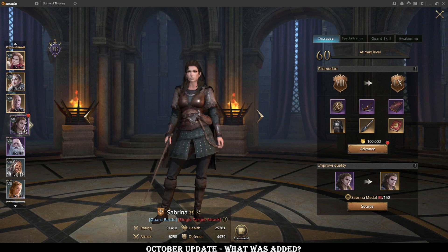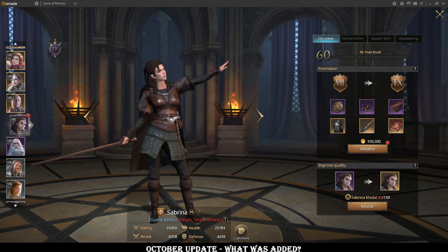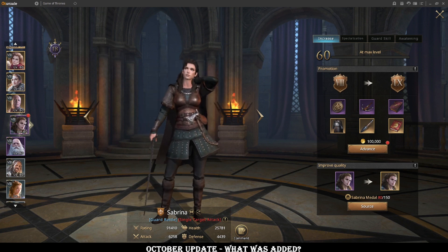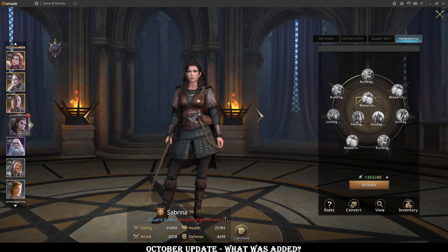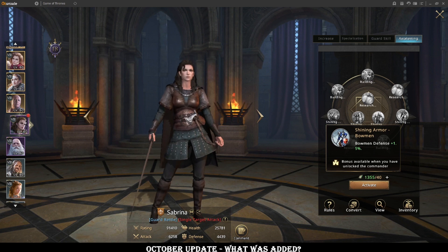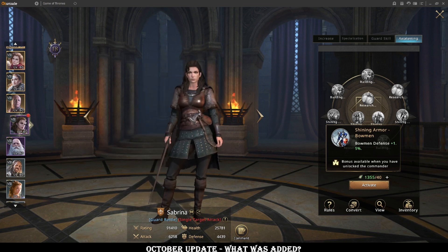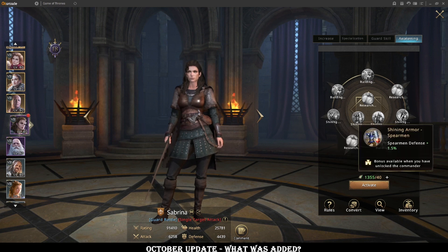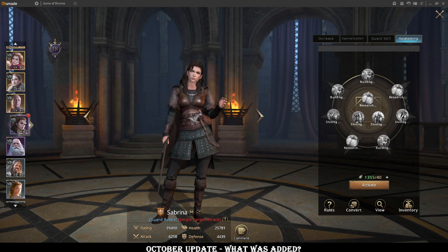Especially for normal players, this awakening is beyond irrelevant. But even for max accounts, 1,800 Sabrina medals is just ridiculous, and I feel like it was just a bad decision to make it a 3 to 1 conversion rate. It should be 1 to 1 at worst. Even that is beyond realistic, let alone 3 to 1. And then looking at her awakening stats, they're really weird — there's infantry, cavalry, spear, bow defense, health, and attack, plus building and research speed. But you're never going to run her in PvP, so I don't even know why all these random combat bonuses are there.